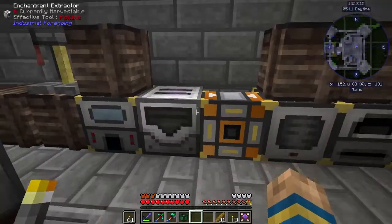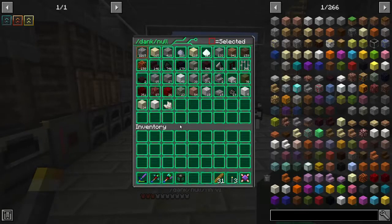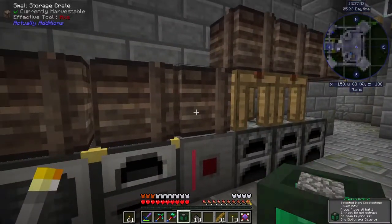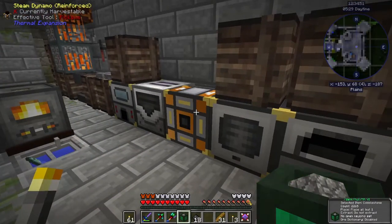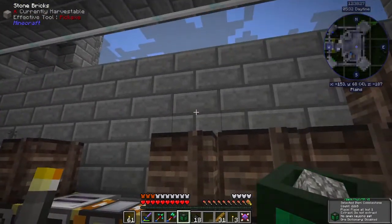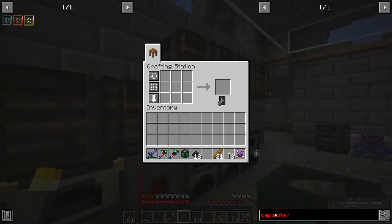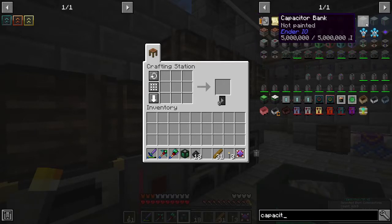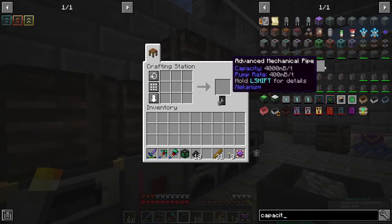This is doing its job. Let's work on a capacitor bank so that we can store some of that power and it can be filtered back into our stuff. Let's look those up. Capacitor bank — so there's the basic one, that's a thousand. That one's five thousand. That one's twenty-five thousand. And then there's the almost-infinite creative one, but we're not going that way.